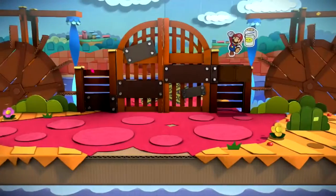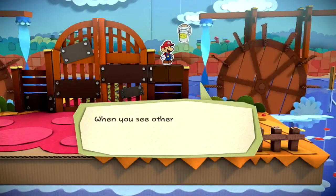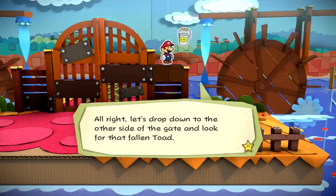We've stepped out of our dimension! How's my lid feel? Comfy? Okay, now start from the bright shining point and trace along the dotted line to cut it out. That's some quality cut-age! This flag is the goal! You know what to do! That's the cut-out technique! When you see other places where it seems like you could cut something, try pressing Y. If you see a dotted line appear, that means you can use cut-out. Let's drop down on the other side of the gate and look for that fallen toad.